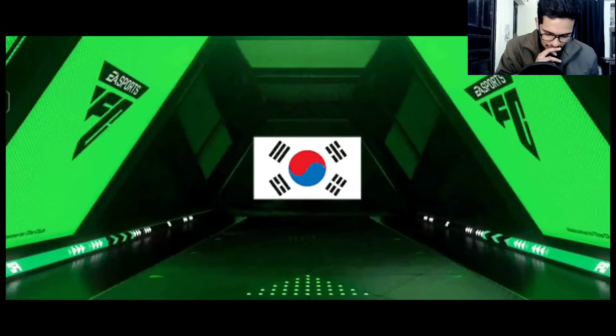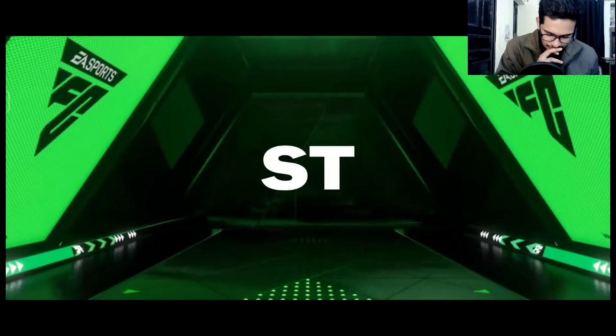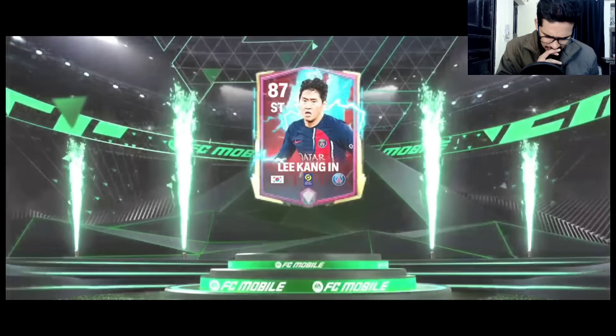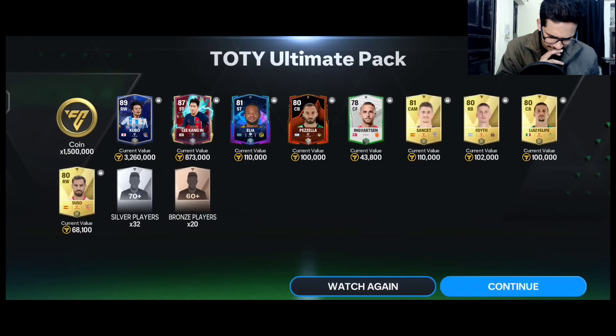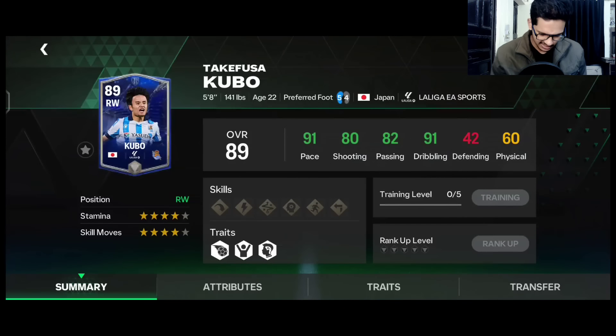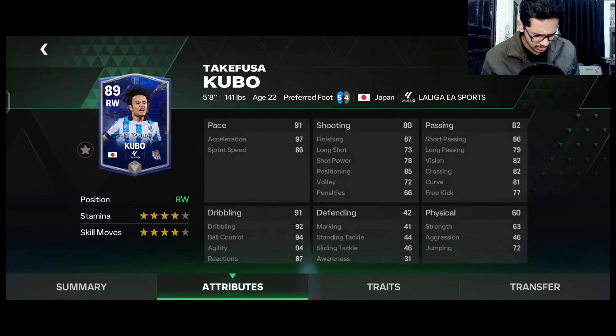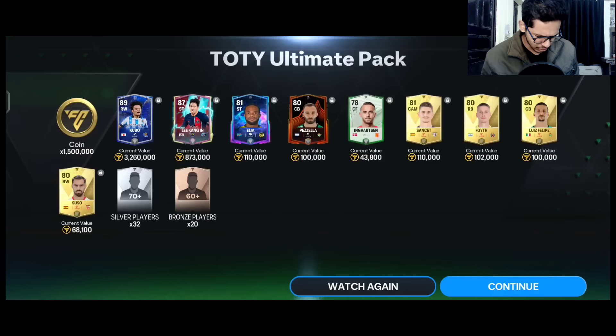Two packs left — it's a striker from PSG — Lee Kang-In. And 89 rated Kubo Team of the Year — we can sell him as well. He has some great stats. This is the last pack of the video.